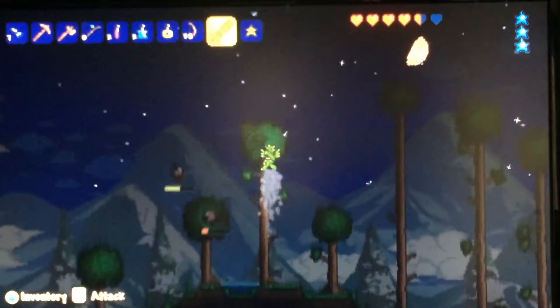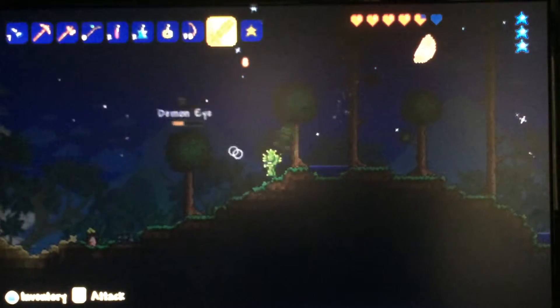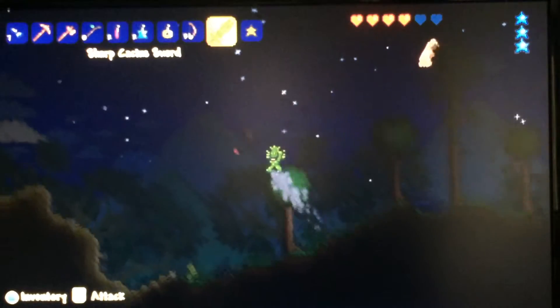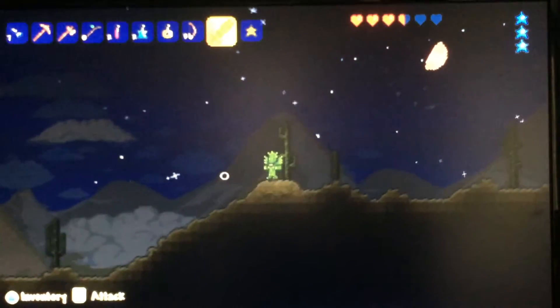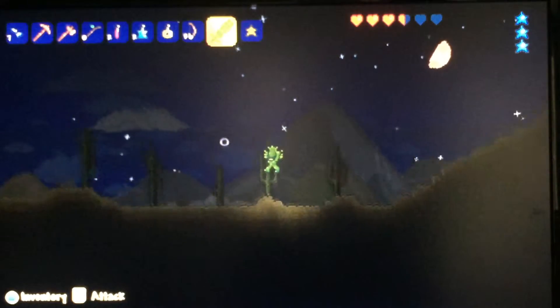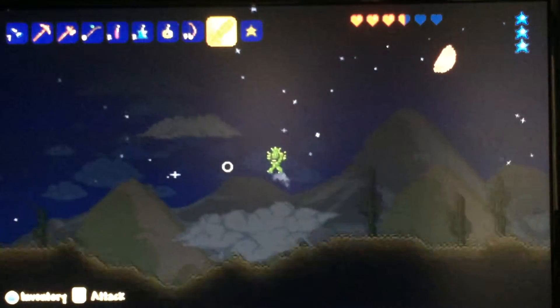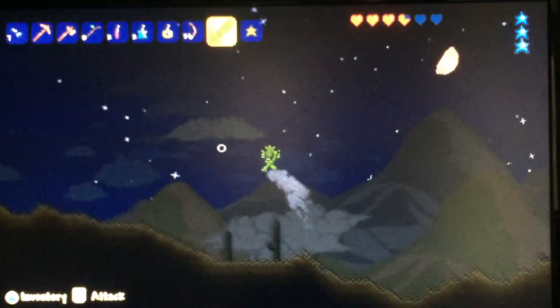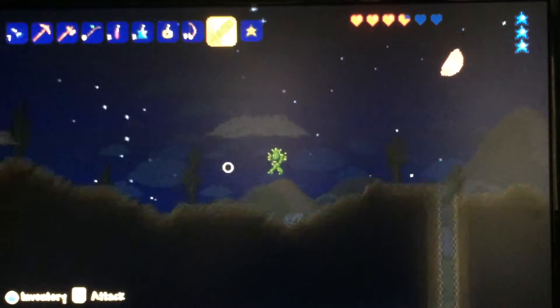What are you doing? It's not even nighttime, demon thingies. Now I'm at the edge of the map — my world is so big. Expanded worlds are huge. I have a desert that way too — two deserts in my world. Let's try going this way.